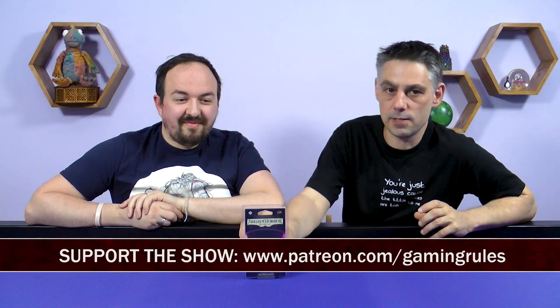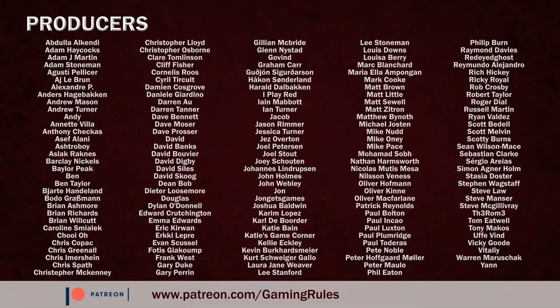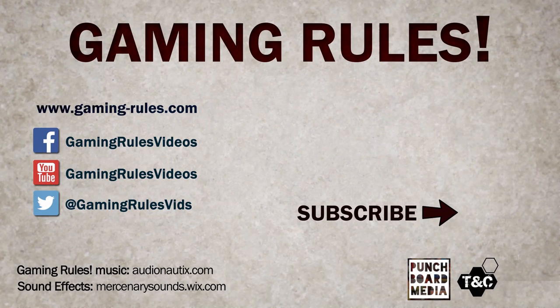Favourite card? I like the Tennessee Sour Mash for the theme — good against treachery or smash it over someone's head. My favourite is probably the Scroll of Secrets because I like deck manipulation and Seeker cards, but also the Intel Report because it gives Rogues the ability to get clues from wherever. Anyway, that is the Secret Name pack. Hope you found this video useful — please send feedback and we'll see you next time. Gaming Rules is proudly sponsored by Game Toppers — upgrading your gaming experience. Visit GameToppersLLC.com.